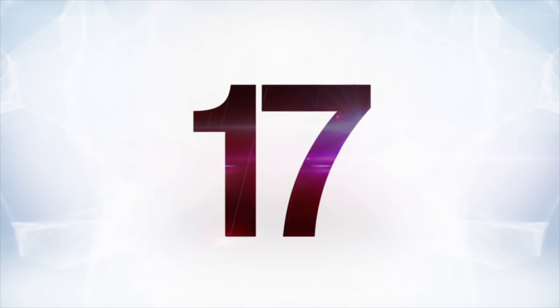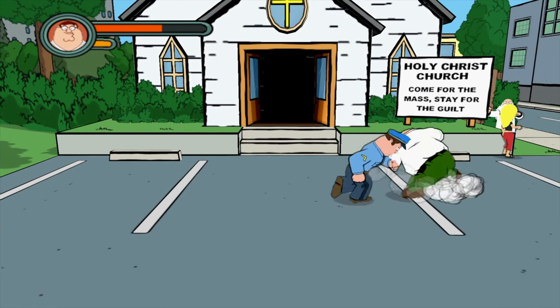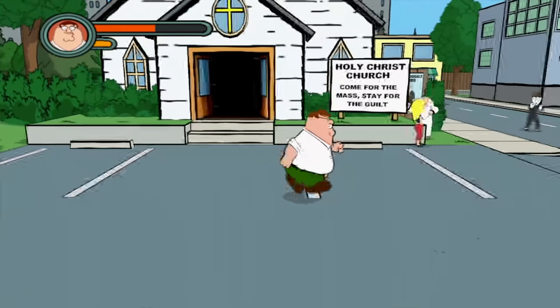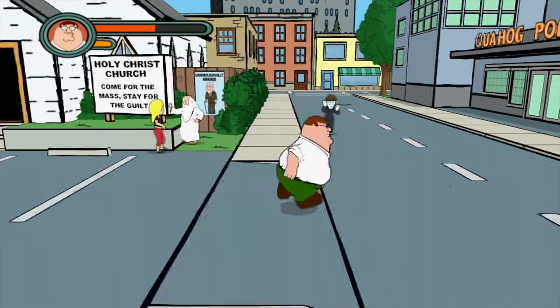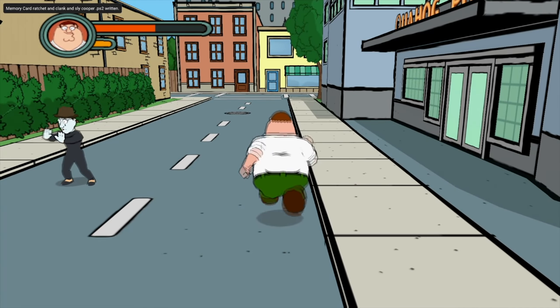At number 17 is the Family Guy game — another good one. Early on, you run into an invisible wall that blocks you from going down the street. Pretty standard stuff, but there's a mime nearby acting like there's a wall there. Get close to it and Peter Griffin will complain about stupid mimes and their invisible walls, which is a pretty funny way of playing with the invisible wall trope. You obviously can't go past the mime's invisible wall.